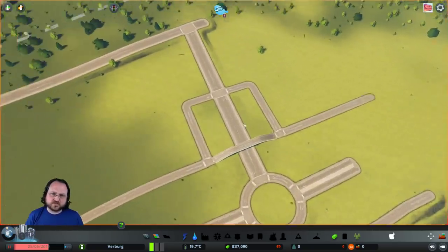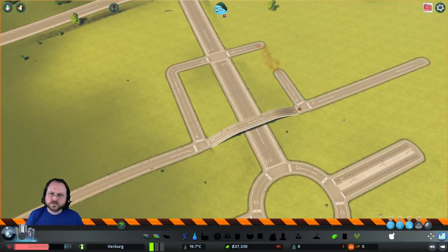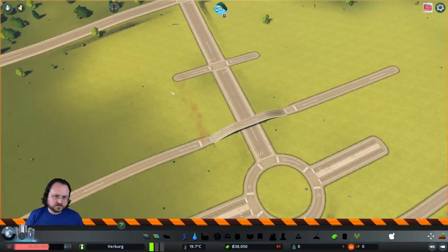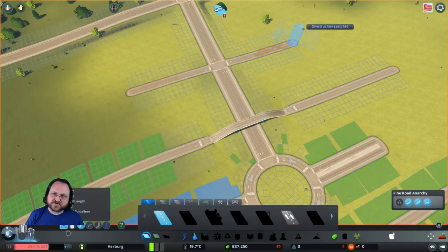I could roundabout this one up because I want people to be able to get to this neighborhood here. In the neighborhoods we're going to have actual intersections, but these are going to be a little bit more traffic-heavy areas.